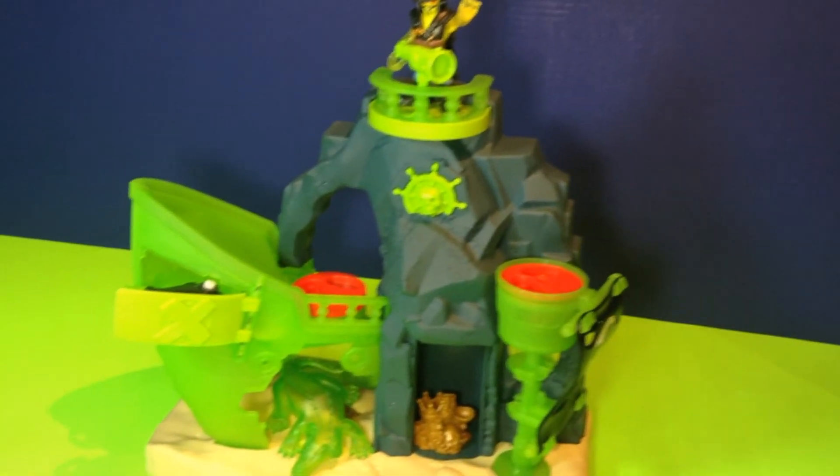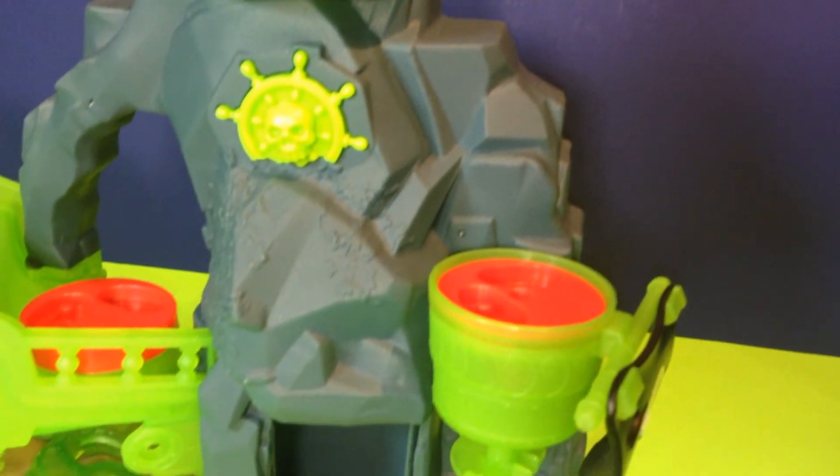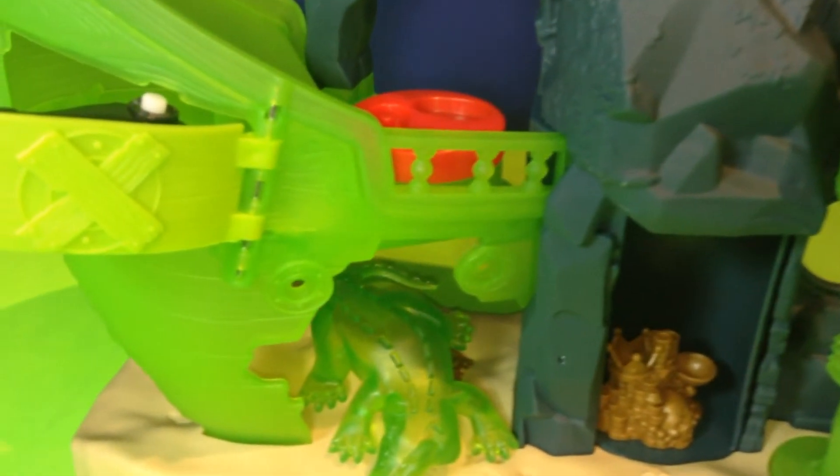So that's the Ghost Pirate Island Hideout from Imaginex. It comes with that ghost pirate action figure and his trusty ghost alligator who's protecting his treasure from being stolen. It also has those two action points — one that reveals the secret cave with the pirate's treasure, and the other that has that cannon shooting those rockets out.